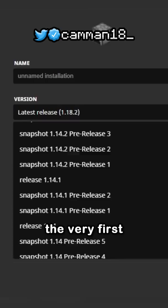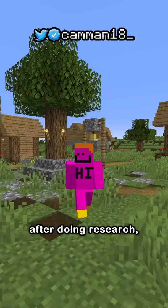I just found the rarest item in Minecraft history. The very first snapshot shown in the Minecraft launcher is 13w16a, but when you try to run it, it crashes.